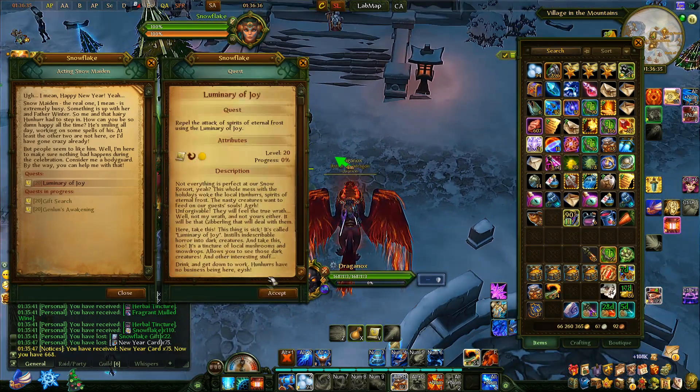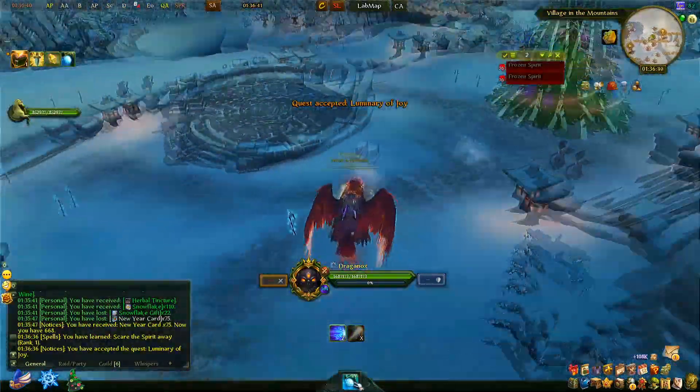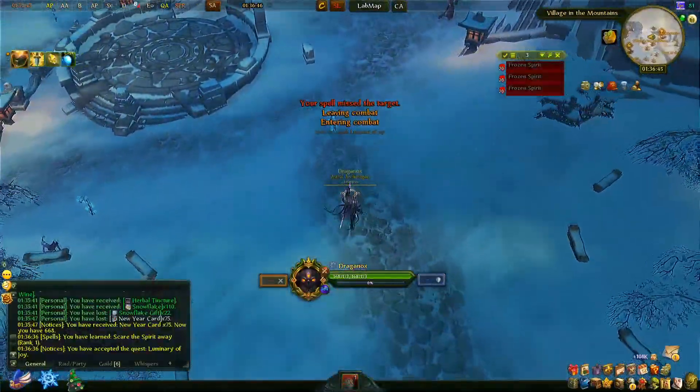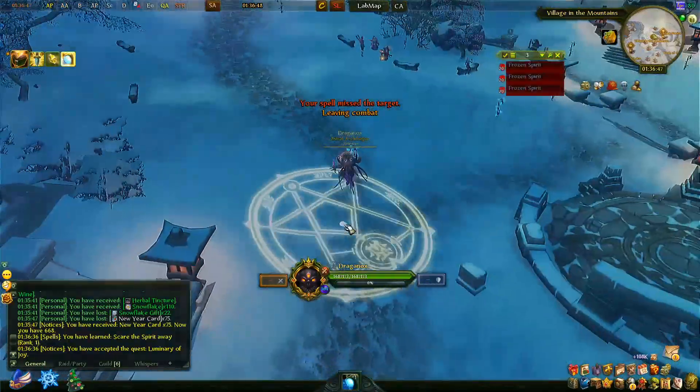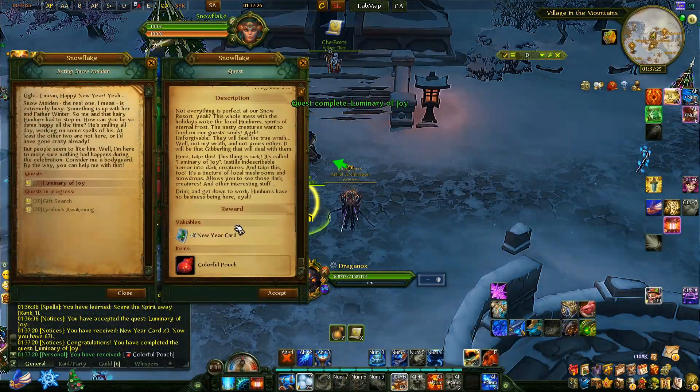The Luminary of Joy quest simply involves repelling yourself from ghosts that appear. You have a buff and an ability, and as you move around you'll attract ghosts to you. You have to scare them away by using the ability on them.